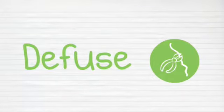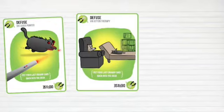Unless that player has a Diffuse card, which can diffuse the kittens using things like laser pointers, kitten therapy, and catnip sandwiches.